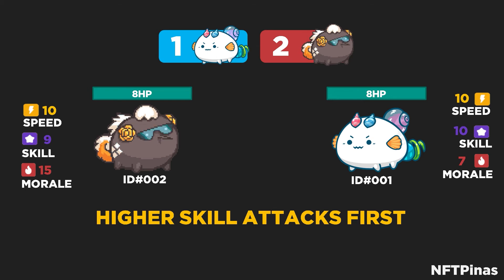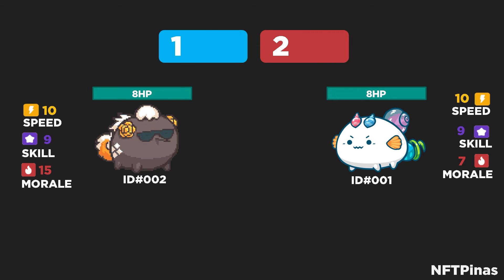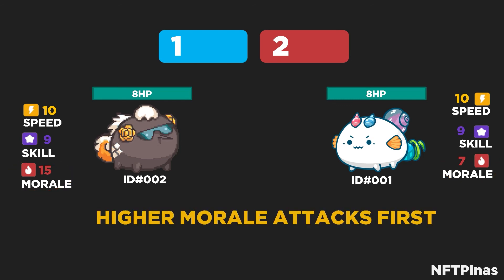In the event that skill is equal, HP is equal, and speed is equal, the next thing checked is morale. The higher the morale, the earlier that Axie attacks. In this example, the Axie on the left has 15 morale and the Axie on the right has 7 morale. So, the one that will go first in this turn is our Axie on the left.